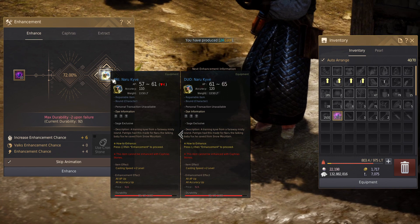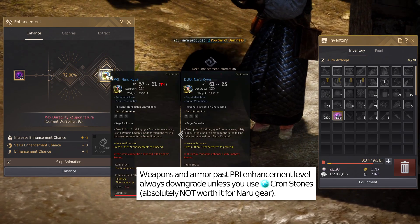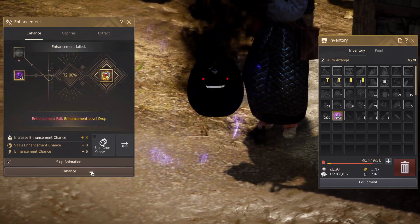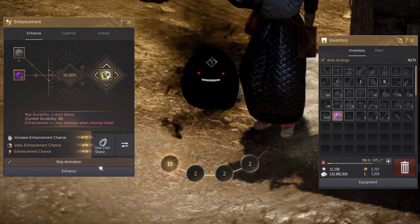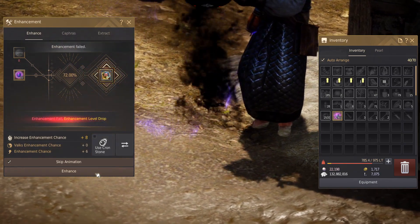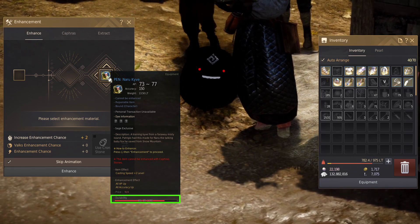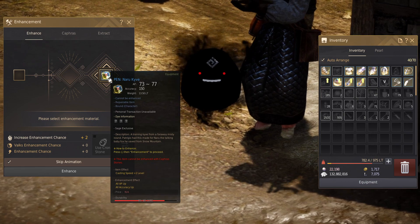Now it downgraded. This can happen after DUO — it can downgrade back to PRI if it fails. But we don't care about any of that with Naru gear, we just keep clicking. Alright, this is a stack that I find kind of uncomfortable to click on Naru gear, so this would be one I'd put into my Nadir's Band. And I just go again with zero stack. And done! It lost 20 durability — you can see that in the red bar that says 80 out of 80 with the 100 in brackets, so 100 is the max durability. It's at 80 right now, which was fairly average.